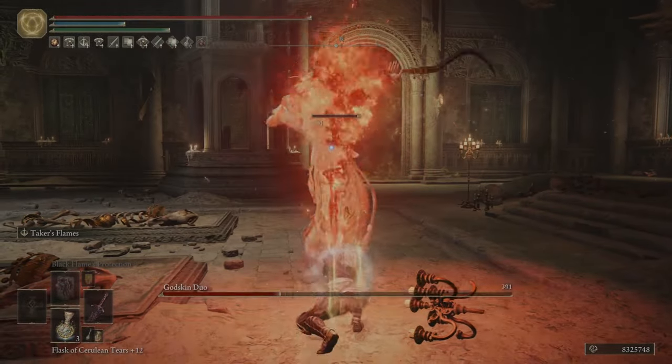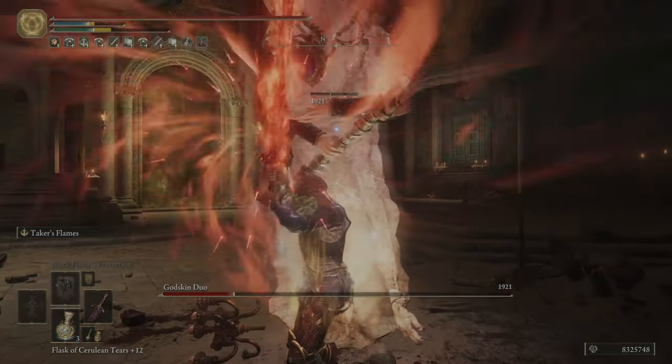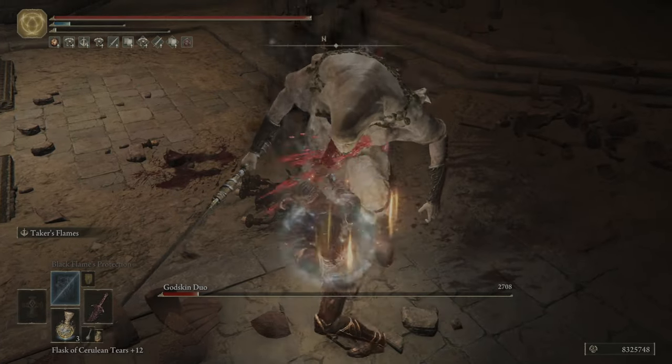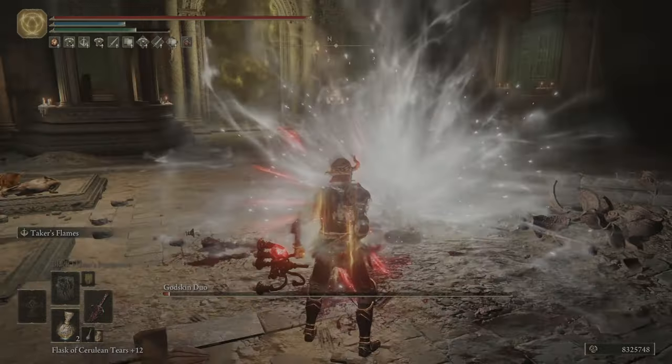For armor, we have the Omensmirk Mask boosting our Strength even further, the gold bracelets, the Fingerprint Armor altered, and the Crucible Greaves. That's going to give us 51 poise, which is pretty important in PvE.